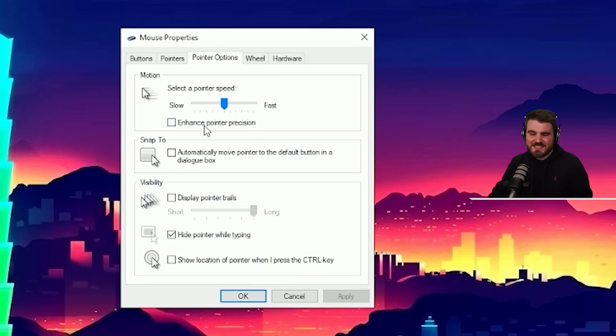You want to make sure that enhanced pointer precision is disabled. If you were to have this enabled, it would enable mouse acceleration. Mouse acceleration makes it so that the velocity of your mouse across your mouse pad determines how far you travel — if I move from point A to point B very quickly versus slowly, the first instance will lead me to turn further in-game. This will completely throw off your muscle memory. You'll never really know how far you need to move your hand to aim at enemies, so this is a big no-no. Make sure you've got it off.